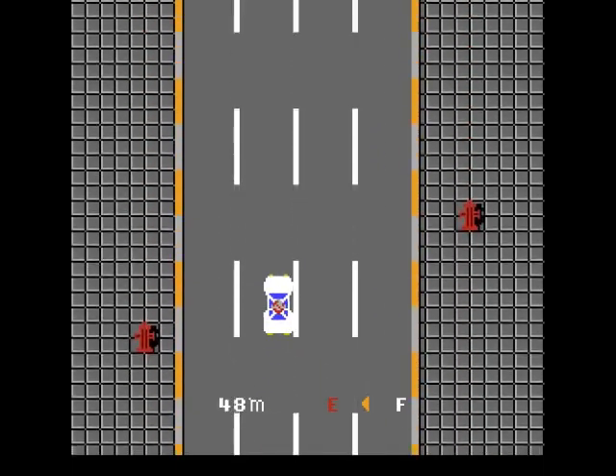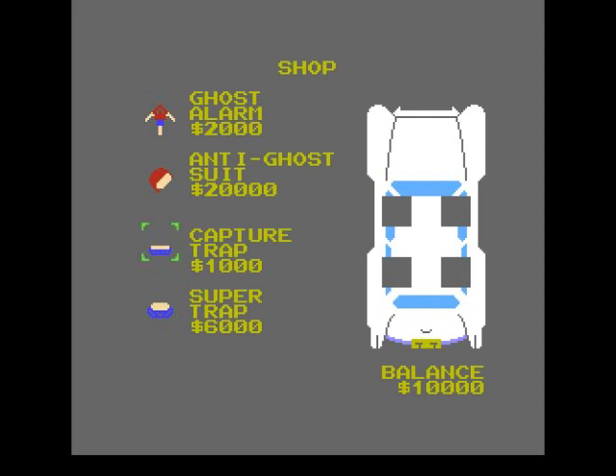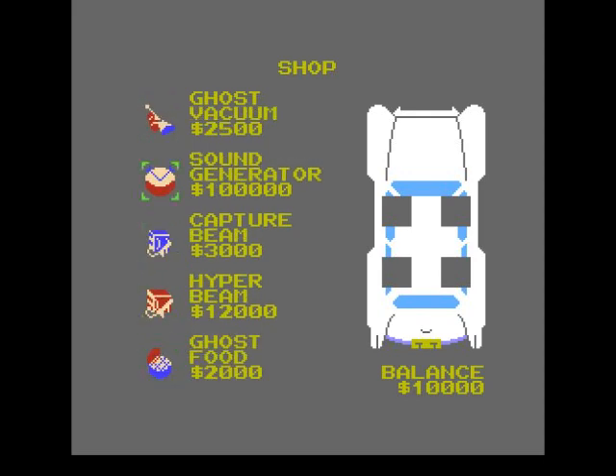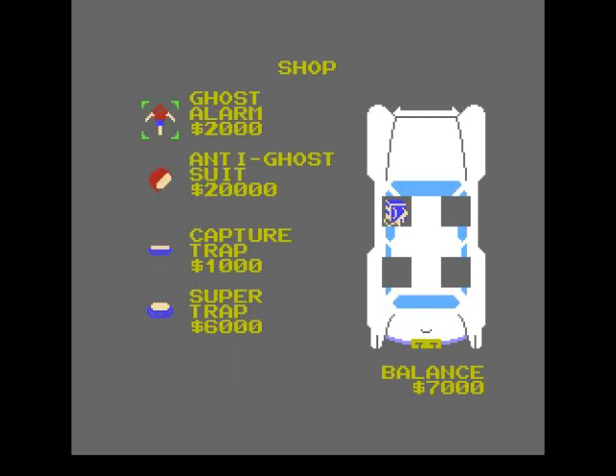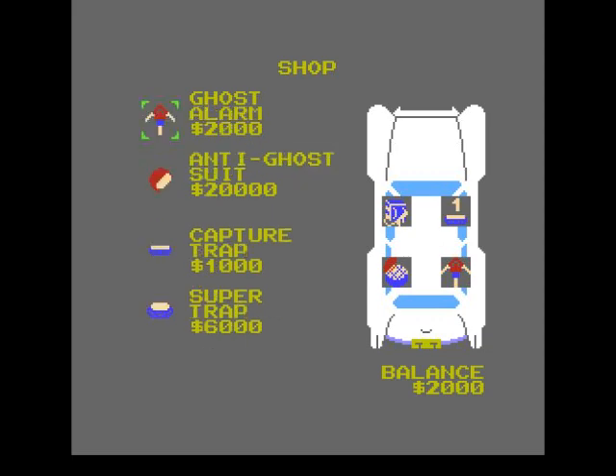Right, so we're at the shop now and we can buy our stuff. We've got a balance of $10,000 which was standard with the original games. First thing to do is buy a capture beam - that takes us down to seven grand. Don't need to buy a hyper beam. Probably need the ghost alarm and the PKE energy meter, so that's taking it to five grand. We need at least one trap and ghost food.